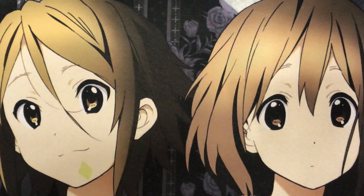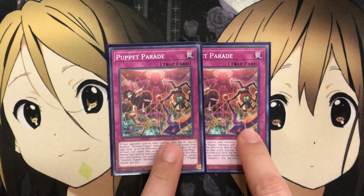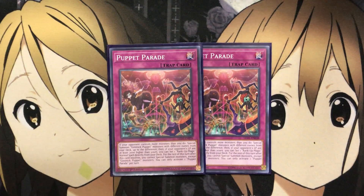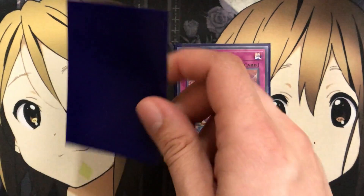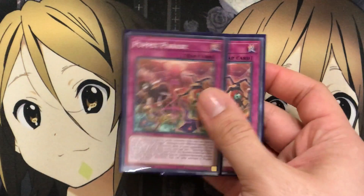For the traps, I run two Puppet Parade. If your opponent controls more monsters than you do, special summon Gimmick Puppet monsters with different names from your deck up to the difference. Then if your opponent's life points are at least 2,000 higher than yours, you can set one Rank-Up Magic normal spell directly from your deck — but for the rest of that turn you can only special summon Gimmick Puppet monsters. That's what you want to do with the Chaos Xyz anyway, so being able to set your rank-up spell and get monsters for your Xyz play on your opponent's turn makes this very useful.